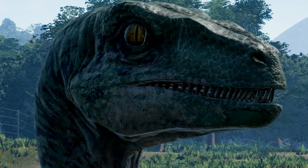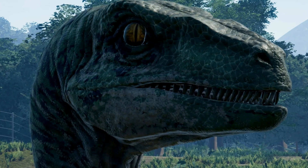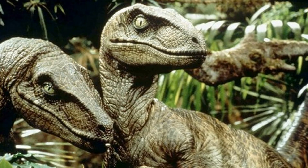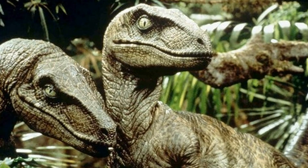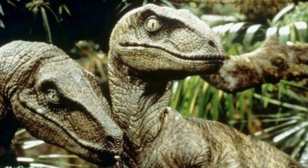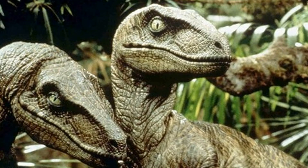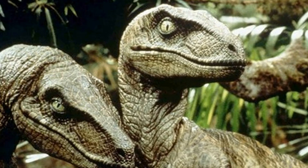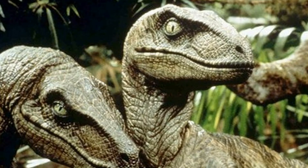How amazing would it be to be scanning over your park late at night, you come to the raptor paddock and at first you don't see them — till you spot the alpha gingerly testing the electric fence in a rarely visited corner of the exhibit. We know that power outages are going to be a problem we'll deal with in Evolution, so when they do happen and the raptors go on their tests, that's when you'll have a big problem.